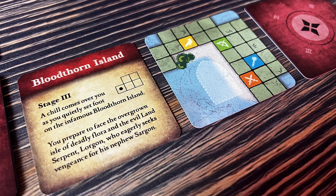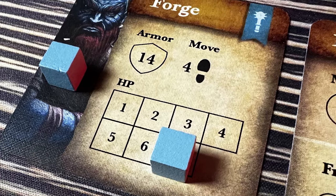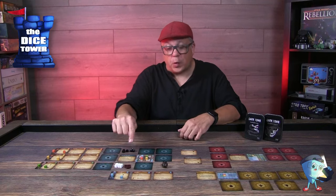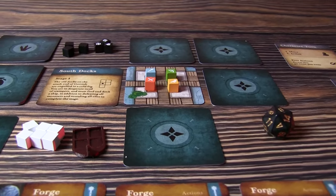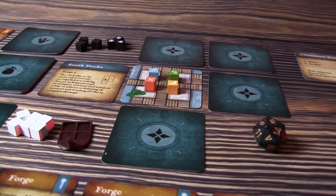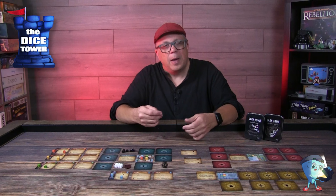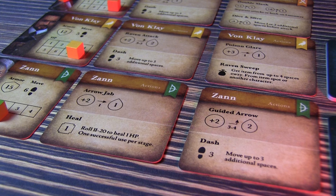You choose your character, put your cube on the max number of health, and place one cube on the starting tile. That starting tile will have a story to kick things off. Your character will have one cube left over, and every time you take an action in the game, you place that cube on your action — it won't be available to you on your next turn. So you have to make some tough choices, and you can burn a turn to discard an action if it's no longer useful.